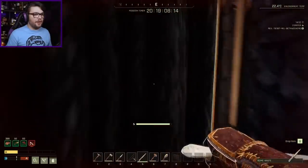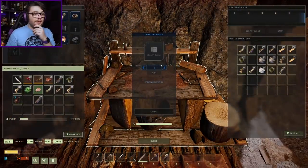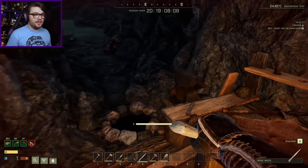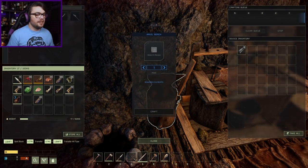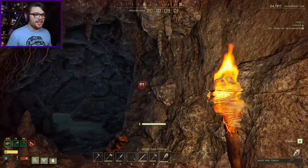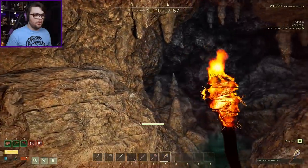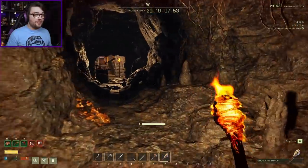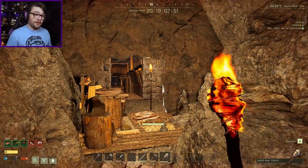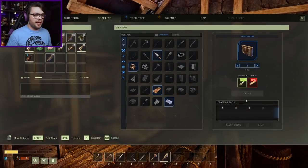I need to stop faffing about. Whatever iron I've got left was in this one. What do I need to make myself a spear? So much more iron. I am living next to a cave, but I don't think any of the iron in here has respawned yet, which is a little bit upsetting. So I am going to have to go adventuring, get nice and brave, pick some fights with some more bears, and hopefully find what I'm looking for out there somewhere.